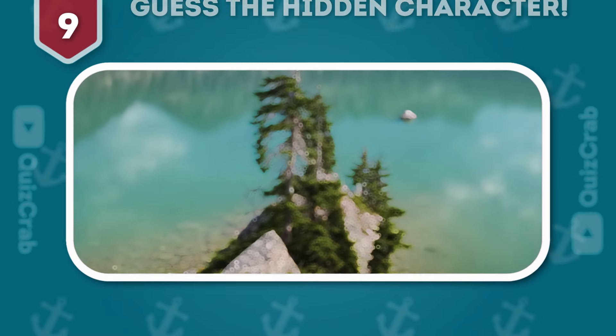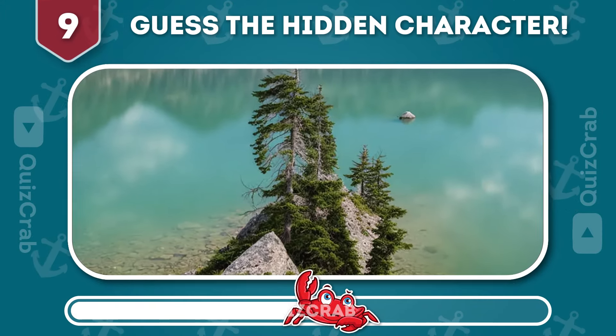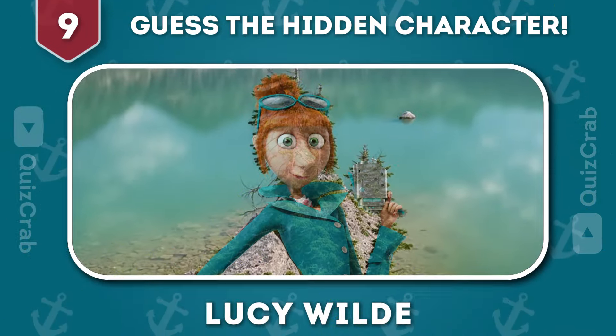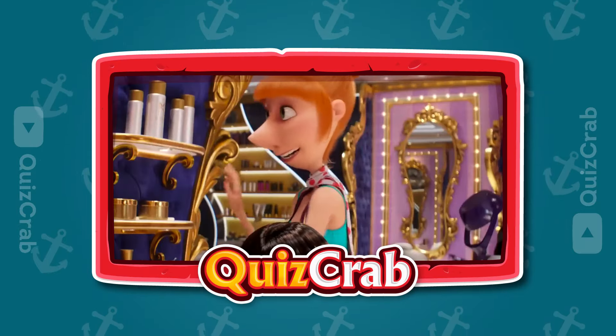Round 9. Can you guess the hidden Despicable Me character by squinting your eyes? Yes! You got it right. It's Lucy Wilde. Let's start with color.